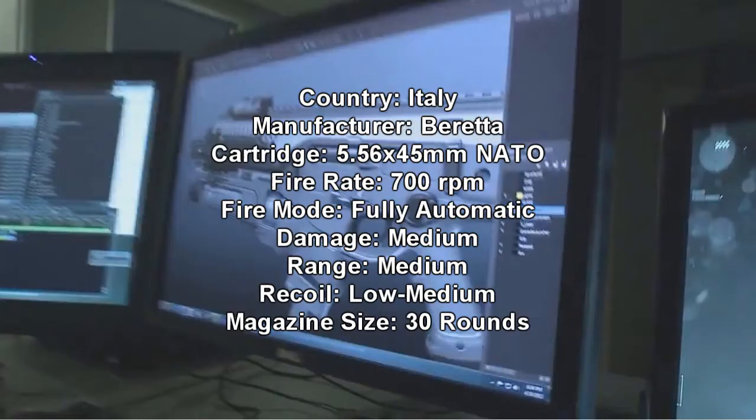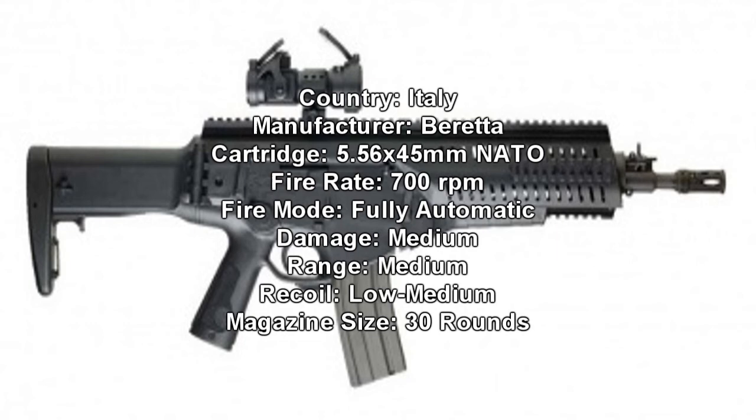The next gun is the ARX-160. It's manufactured in Italy by Beretta — they make a range of pistols as well. It's 700 rounds per minute, fully automatic. The damage is medium, range is medium, and recoil is low to medium. It has a 30-round default magazine.